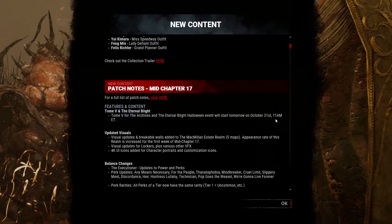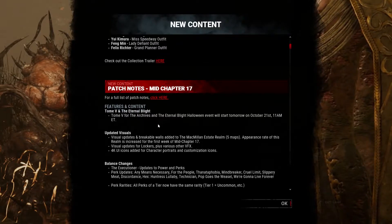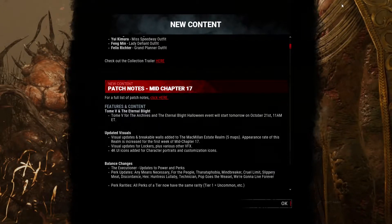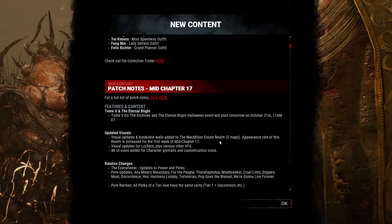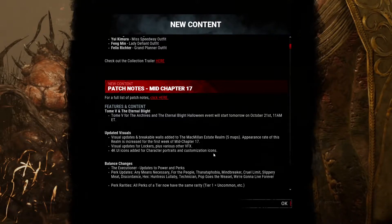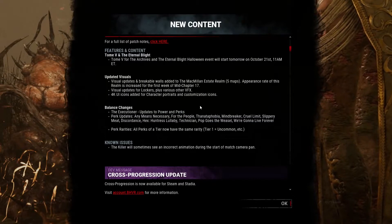Getting into it — the Tome is starting tomorrow along with the event, and I posted a sneak peek of what the event's gonna be like in my last video. There are breakable walls now in that map; I've actually seen it and the graphics are updated. It actually looks like its own map now and not just a combination of bad map byproducts. I haven't noticed the updates for lockers or the 4K icons, but I'm sure that's a thing.